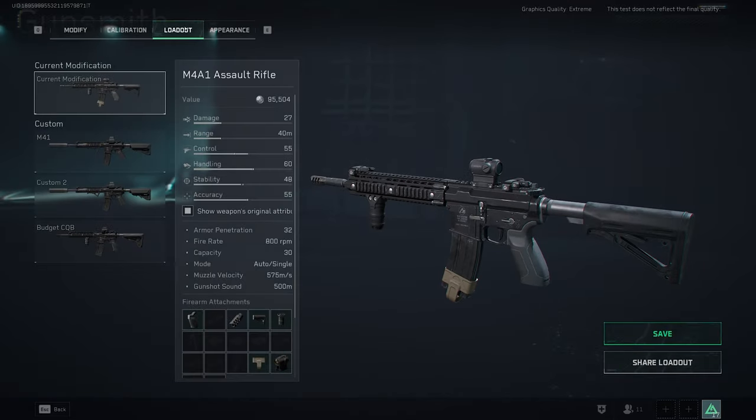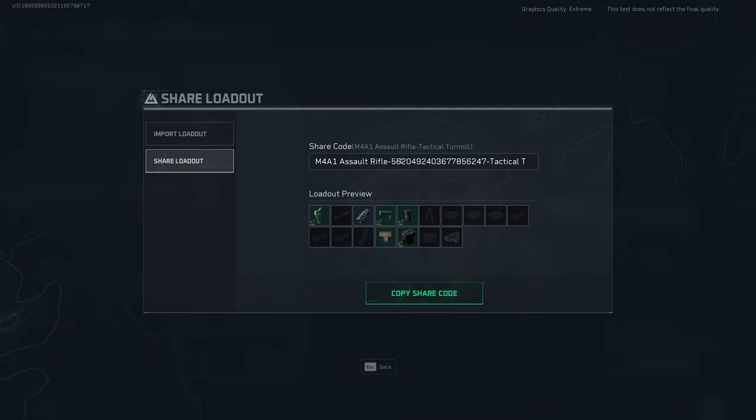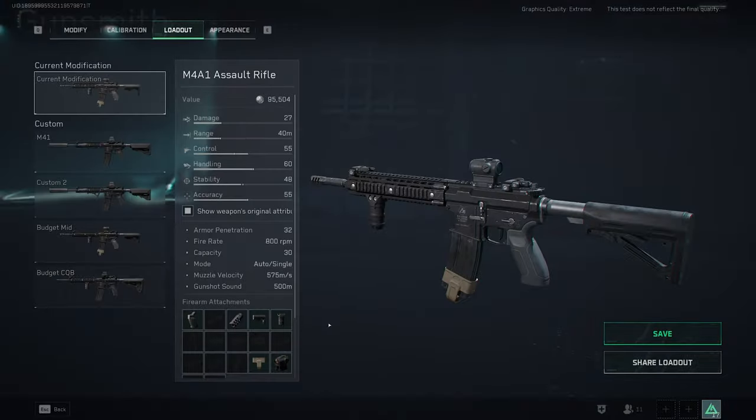Those are the two builds. I'm going to save these and put the loadout codes in the description below — just copy and paste the number into the import field and you can load my builds directly. I'll name them so you can tell which is which. Hope you enjoyed the builds and Delta Force. If you want me to do other guns and test builds, let me know. I'm mainly using the M4 and the G3 right now. Thanks and catch you on the next one.